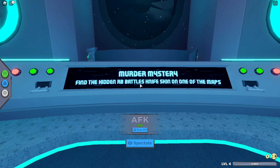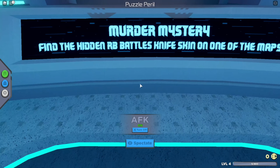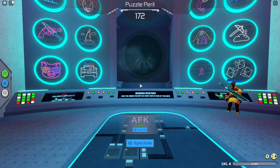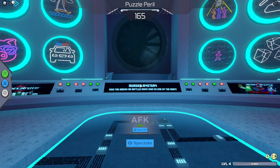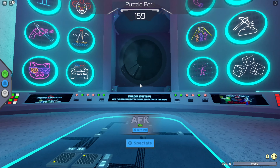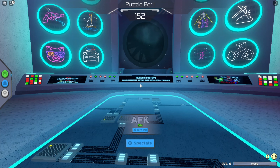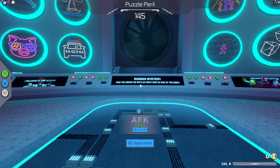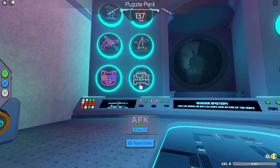The next one is Murder Mystery 2. You need to find the hidden RB Battles knife skin on the factory map. You just need to find Sabrina — I found her in the truck, but she might be in other locations. You do need to vote for the factory map. I did it on a VIP server which only costs about 10 Robux and that worked out really well. You'll need to cycle through maps to get to the factory map, then just talk to Sabrina and get the knife.